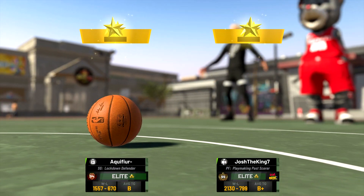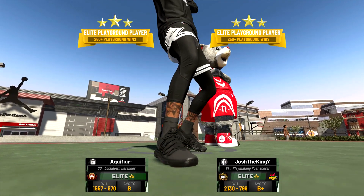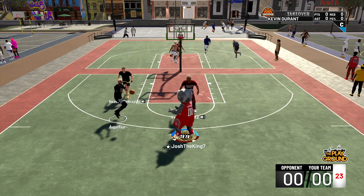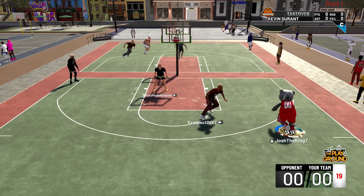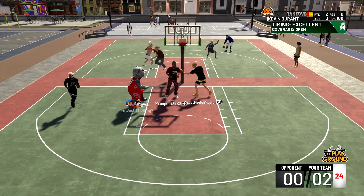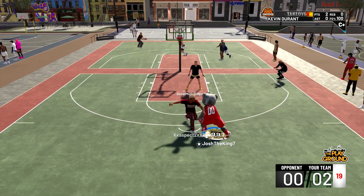We're back at the park and you can see we are on the 99 overall playmaking post score. I decided to throw on a mascot because why not? Not a lot of people play with mascots anymore. I'm on a 7-foot build, so with a mascot it's probably around 6'8", 6'9". But today I'm bringing you one of the best and probably the most fun post scoring build, in my opinion, with the playmaking post score at 99 overall.